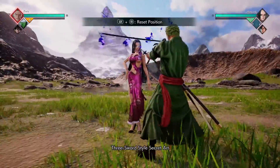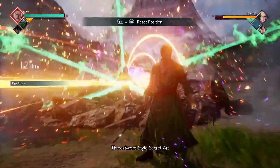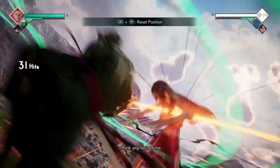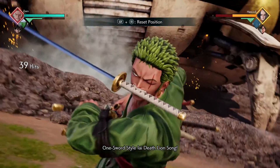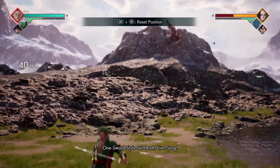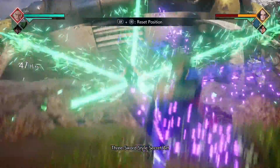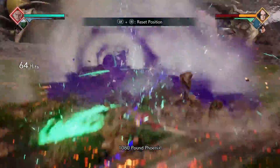For our next combo, we're going to start it off with our 3000 Worlds ability followed by our Piccolo assist. We're then going to do four light attacks into our Lion Song ability. You're then going to do four more light attacks and then 3000 Worlds. After that, you're going to do your Piccolo assist and finish it off with your 1080 Pound Phoenix.